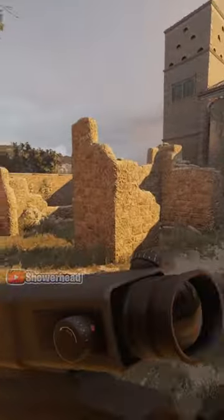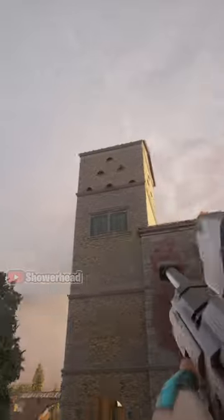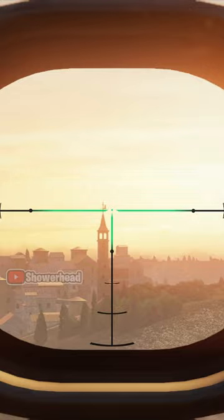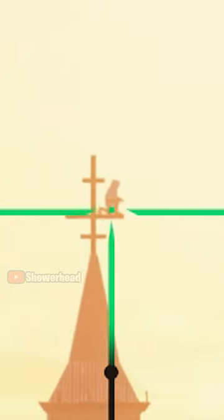Did you guys know on the map Villa in Rainbow Six Siege, there is actually an Assassin's Creed Easter Egg? If you climb to the top of this tower and get a very magnified scope, like on Cali, you can actually see Ezio himself standing all the way over there in the distance.